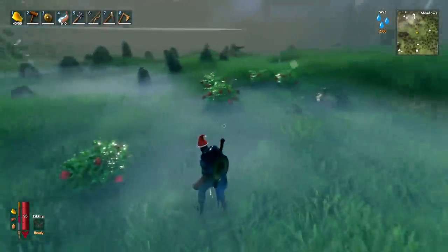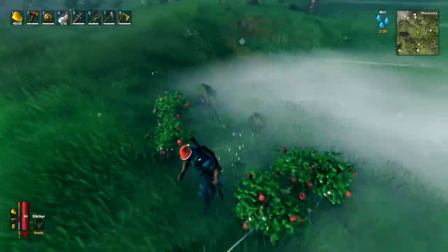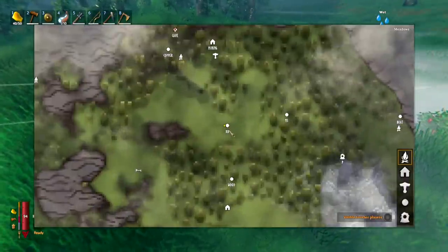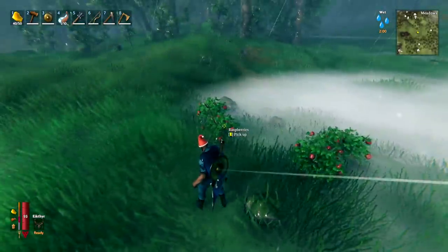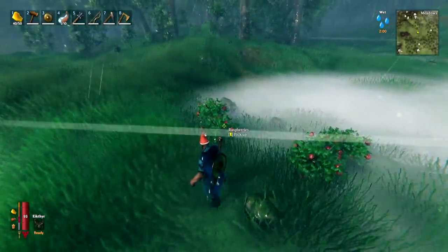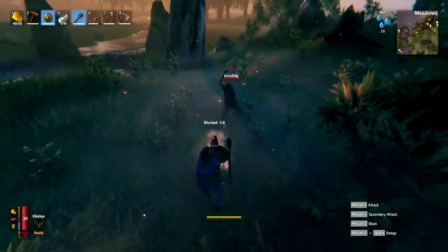Early game, make a note if you see any raspberries in the world — also mushrooms, thistles, and blueberries. All of these things will respawn. You can mark their locations on the map by opening it and double-clicking, ensuring you have an infinite supply of these foods which later can be used together to make better foods.